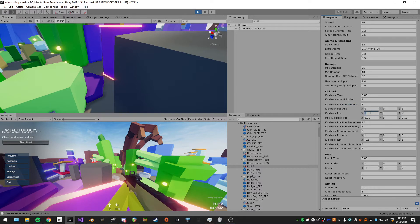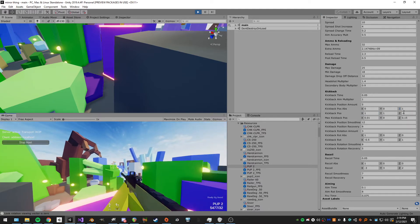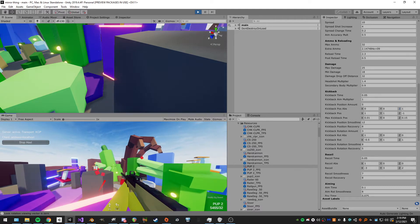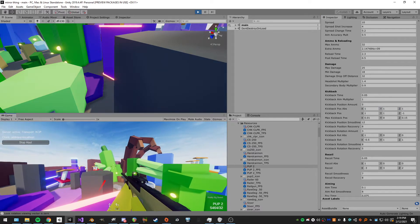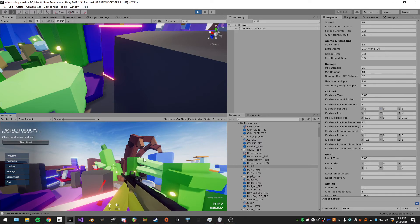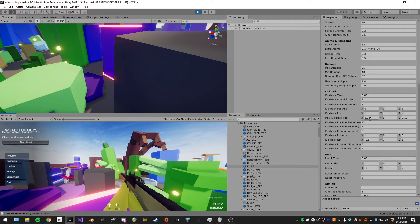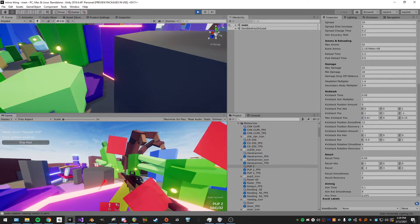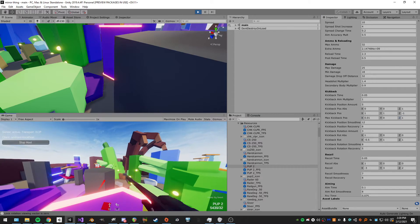If Z is set to one it only goes backwards; if set to zero it goes forward and backward. I can set the other axes so the gun only moves right and up, and there's a clamp for how far they can move in each direction — setting it higher makes it go all over the place. Same thing for the Z clamp.